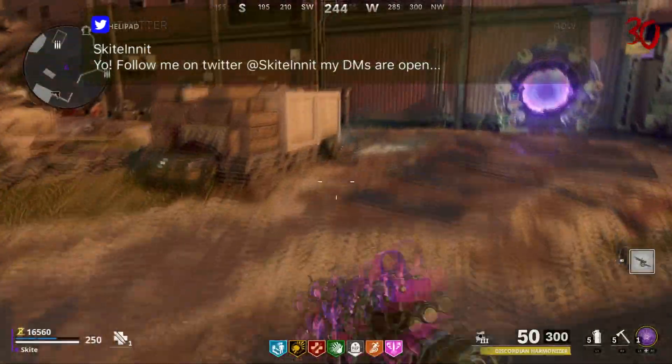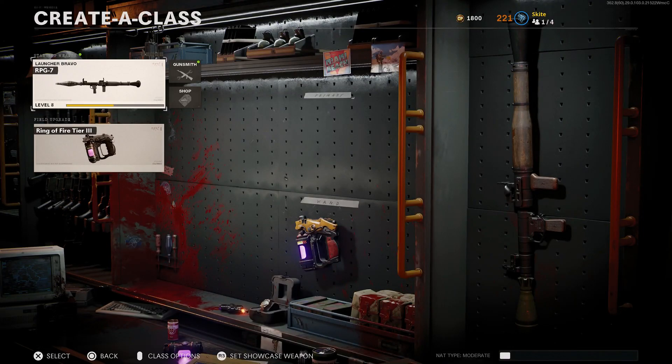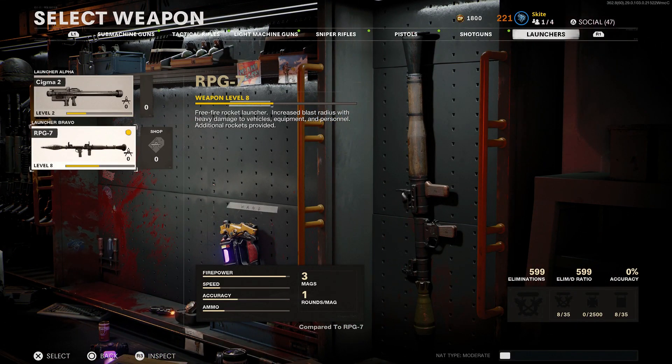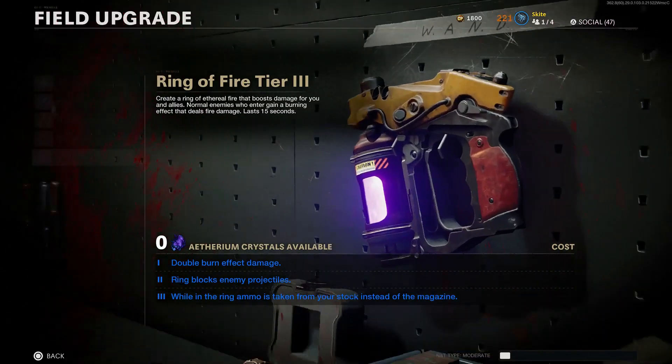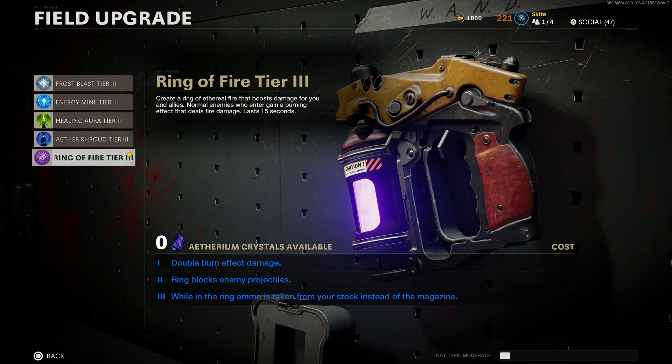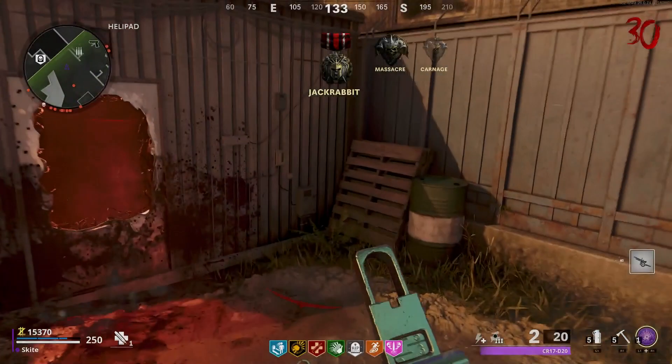First, you're going to want to create a class. The weapon we're going to be using for the boss DPS is the RPG — much like the Helion Salvo in other games, it is very overpowered. The reason we want to use Ring of Fire is that it doesn't give a damage buff on the boss, which is fair enough — it would be way too overpowered if it did. But it still takes ammo from your stock, meaning you don't have to reload and can keep spamming it, making it essentially fully automatic. That's all there is to the class setup.